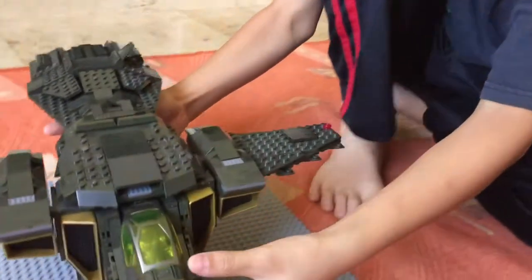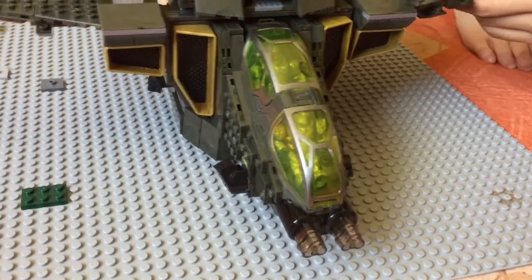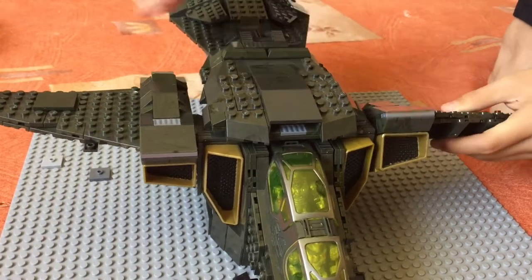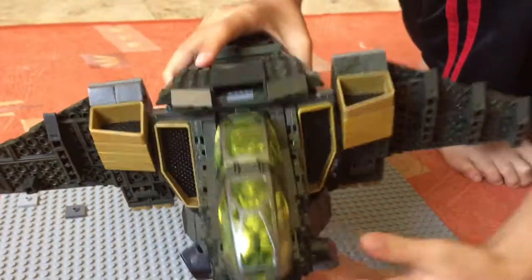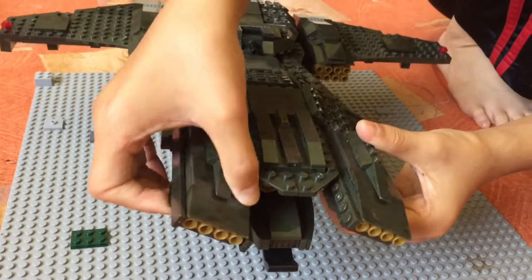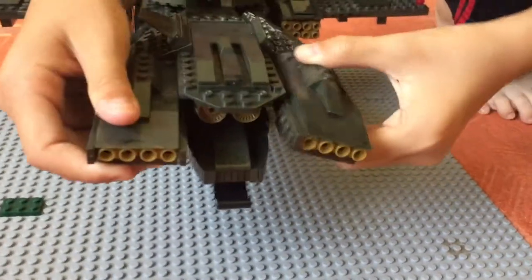The wings are movable and you can pose them — like this, as if you're landing. Moving to the back, you can move these parts left or right.